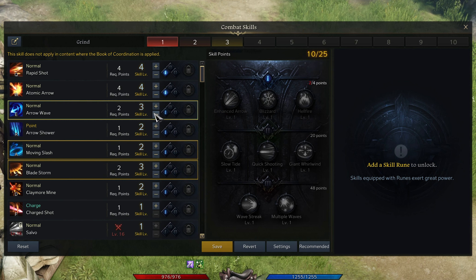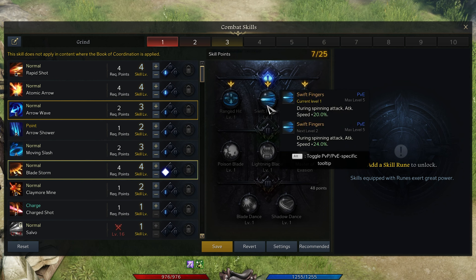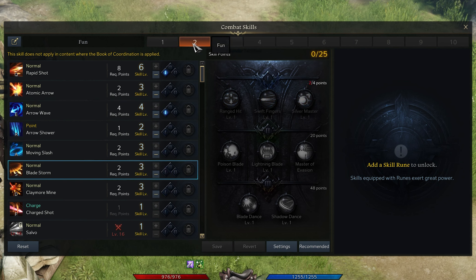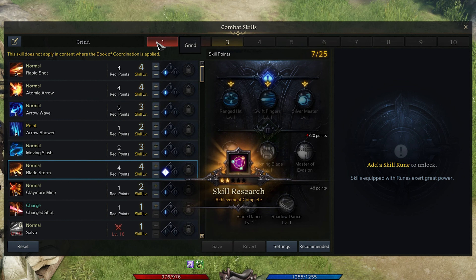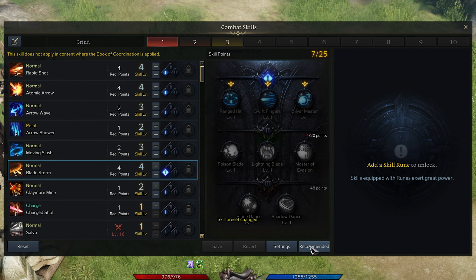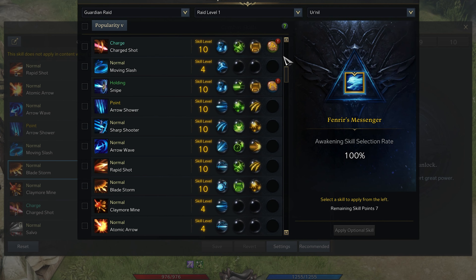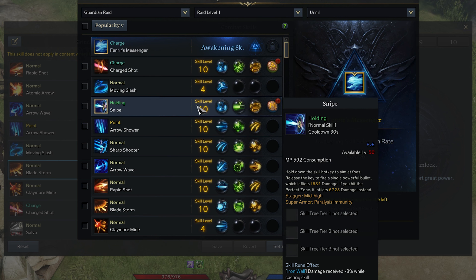You can then proceed to spend your skill points on different skills to your liking. You can also use different skill presets to make it easier to switch from one skill point layout to another. When clicking on Recommended, the game will recommend your skill level for each ability, depending on your amount of skill points available.